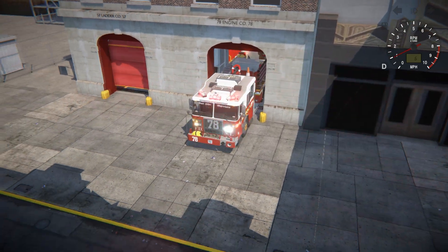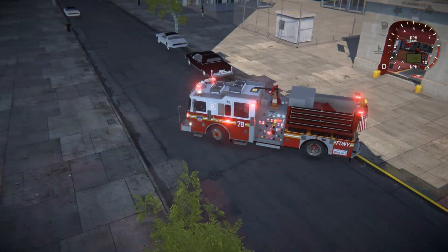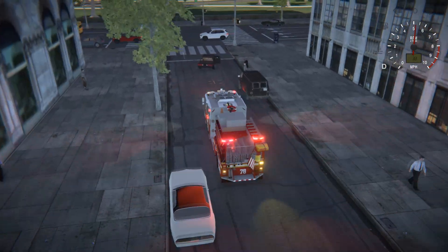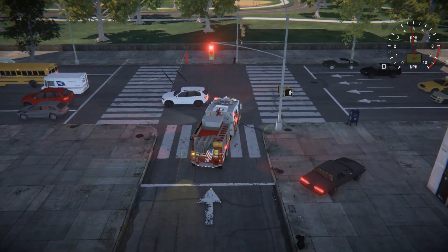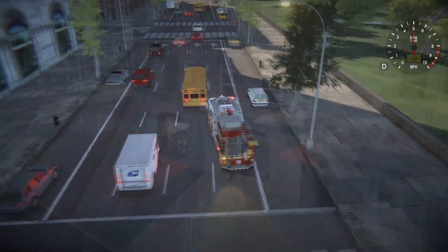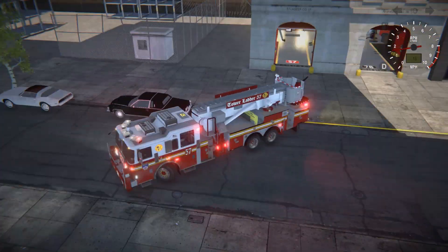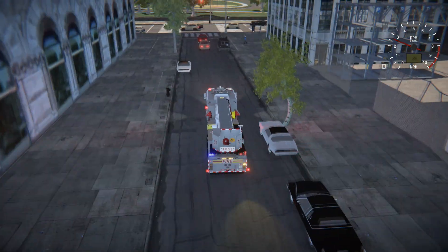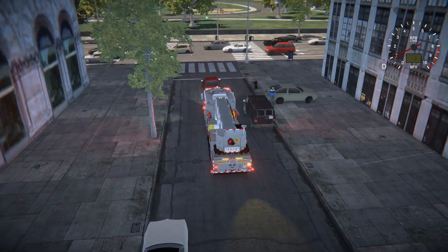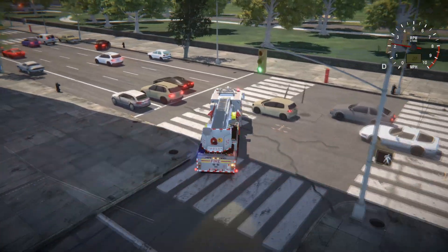Another thing we're really wanting to work on, most likely tomorrow, is the traffic AI — giving them more options of how to react to the vehicle, whether it's pull to the right, pull to the left, continue driving forward, speed up, things like that, depending on their surroundings. Right now they react in one way, and if they hit something they're programmed to disappear. That really kills the immersion, so now that I've gotten some practice with AI I'm gonna really improve the traffic to react more realistically.